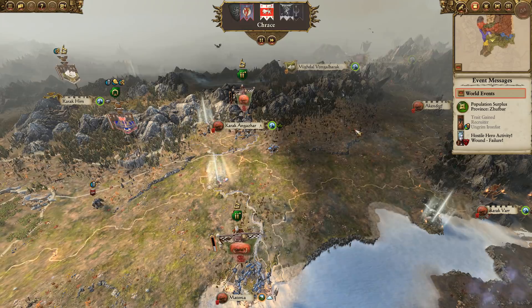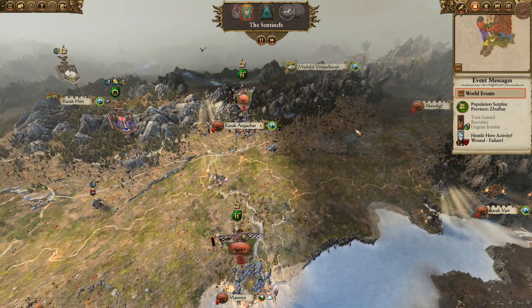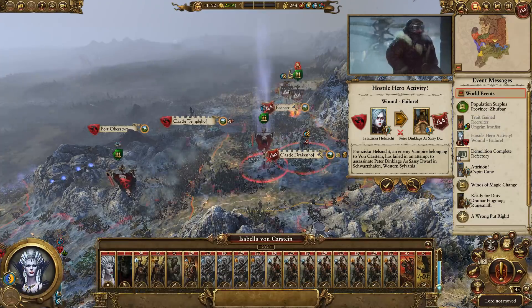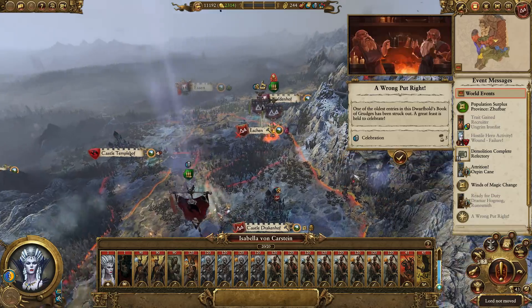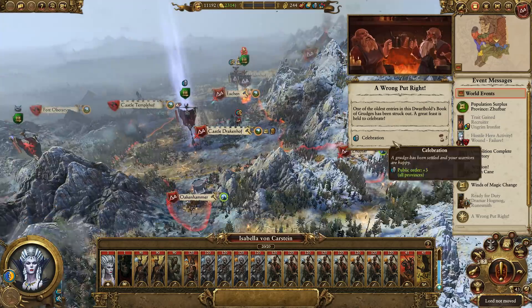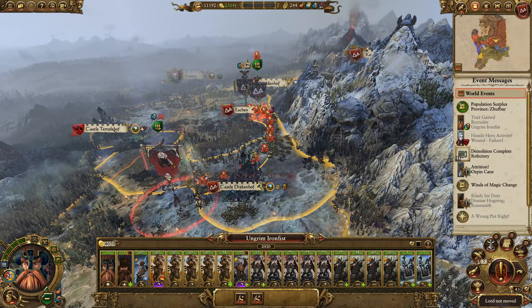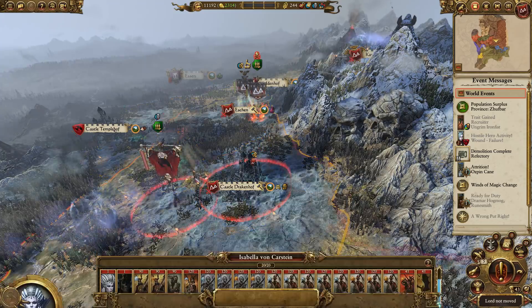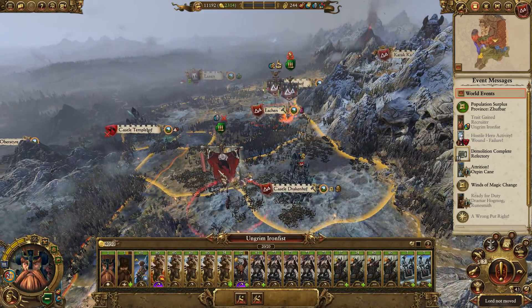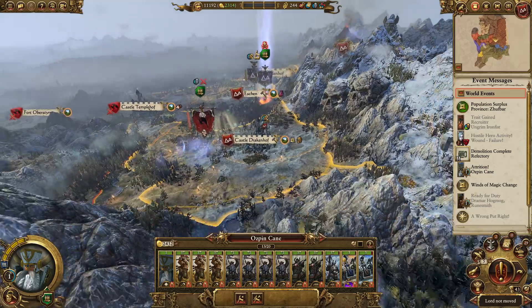Ideally I would just like to give Vlad a bloody nose and let the Empire finish him off. Dramar Hogmog is back and ready for duty. We've got Celebration in all provinces, which is actually going to be quite useful to keep public order in Zuffbar. Can we hit you? No, we can't. Let me guess — you're in range of Eshen? Yes, you are. Which is weird, because how are you in range of Eshen and I'm not? I guess you're marching, so maybe that's it.